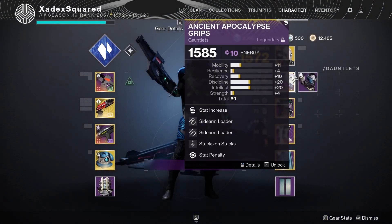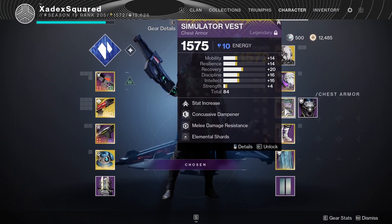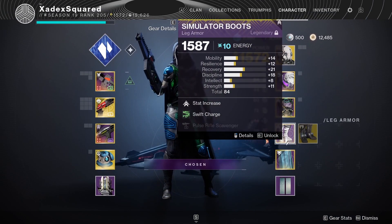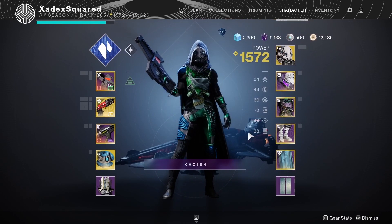For mods, I'm running Surprise Attack, Stacks on Stacks, Elemental Shards, Swift Charge, and Well of Restoration. The main interaction here is Surprise Attack, Stacks on Stacks, and Swift Charge.